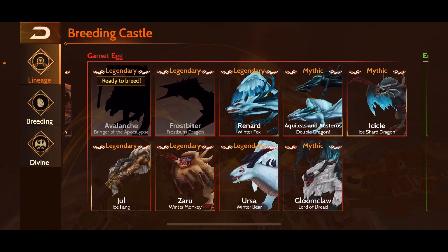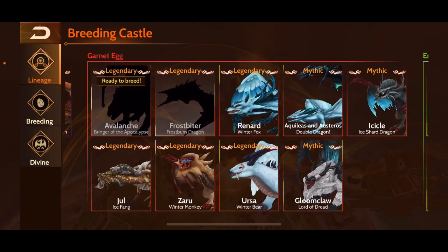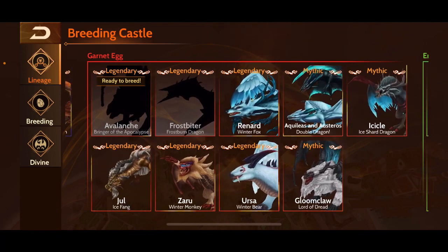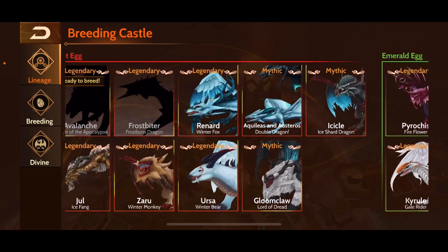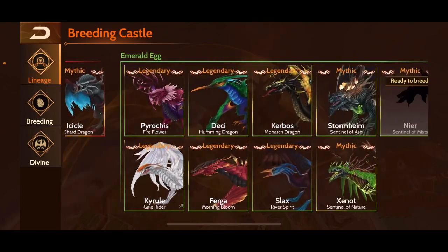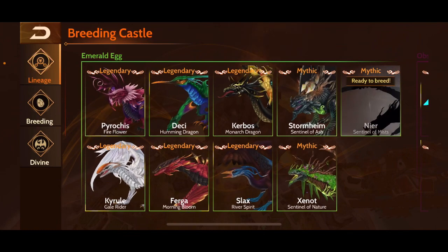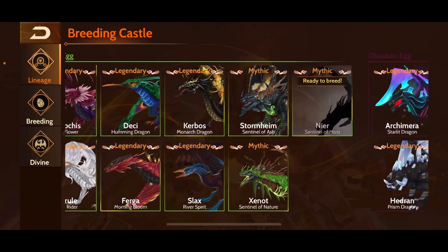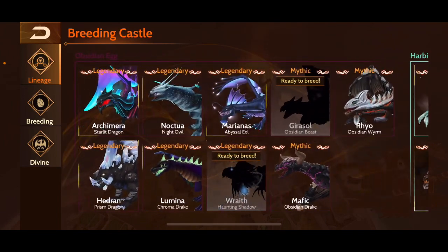Garnet tier has some cool ones as well — Icicle's fun, Achilles, Austeros, and Jewel is also kind of fun. But again, most of the tiers are just to breed through so you can get your divines to that higher level. Emerald was a fun tier to break into as well — Stormheim was pretty fun, Desi was fun, Furgo was fun, Slacks wasn't too bad.